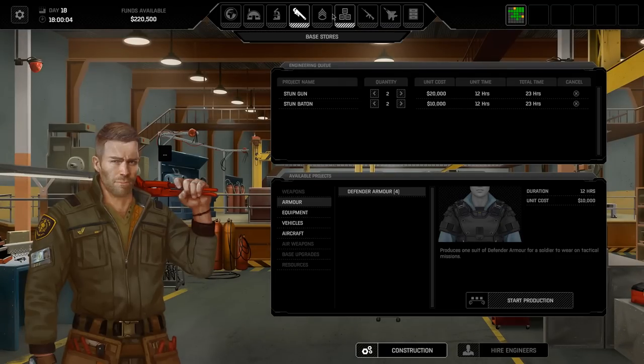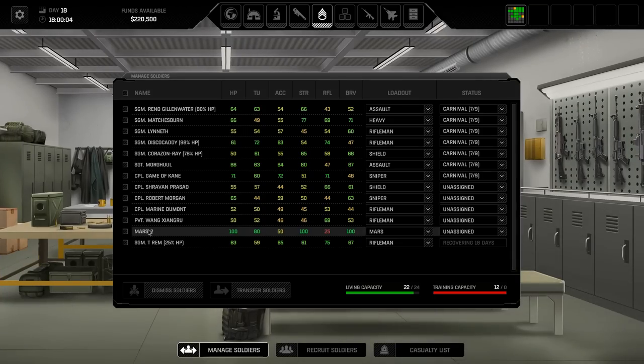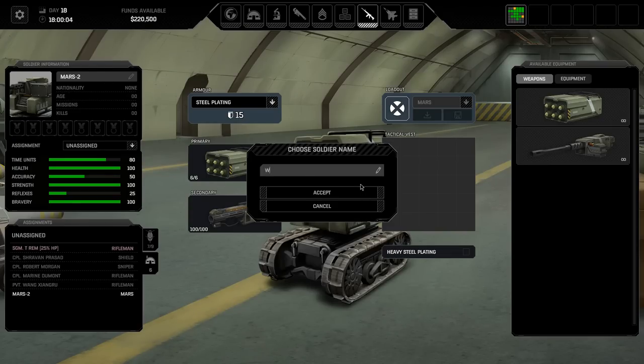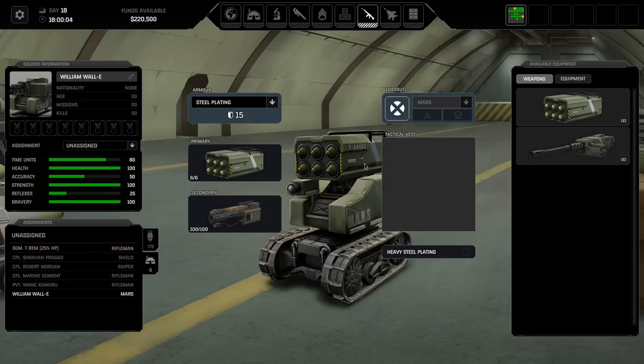I've gone through all the names and suggestions, which has been a lot, and I've already rolled on a name wheel for this. Our second one is going to be called William Wally, which I quite like - fighting for freedom.